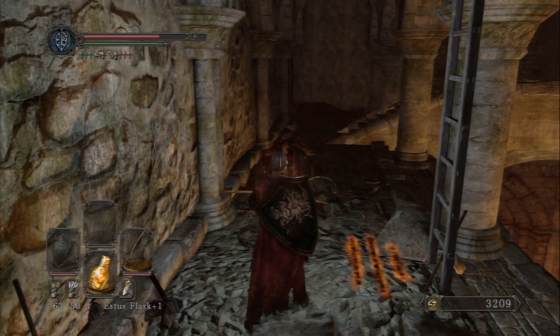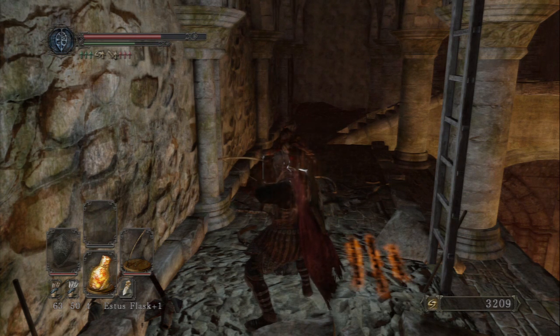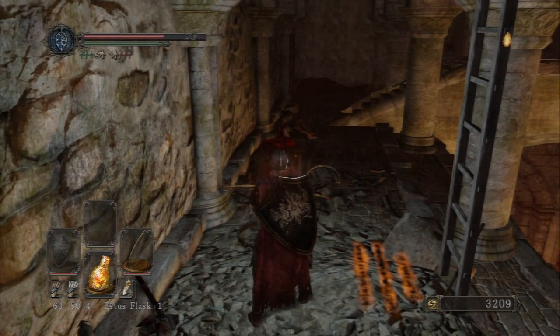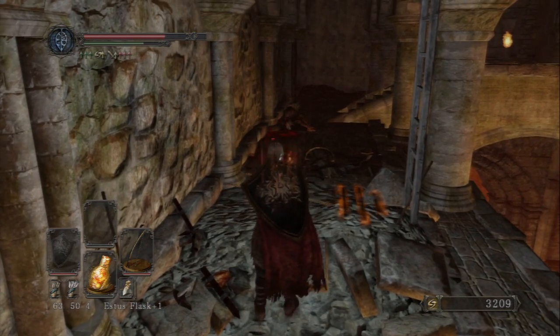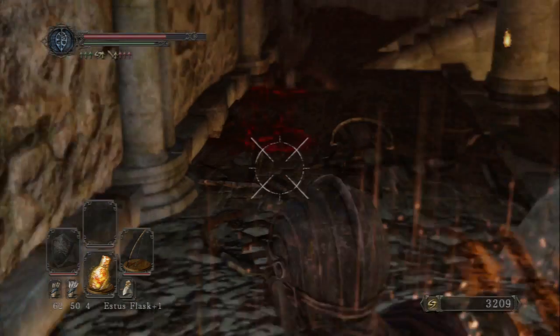A really cool bow mechanic: you can have two sets of arrows equipped at the same time without swapping between them. Hit the top shoulder button — R1 on PlayStation, top trigger on Xbox — for your first arrow set on the left. For the right arrow set with white feathers, hit R2 or the right bumper. It's a great mechanic.